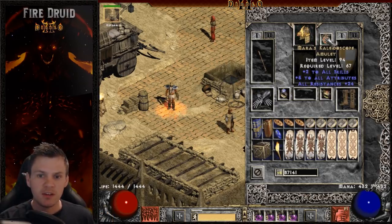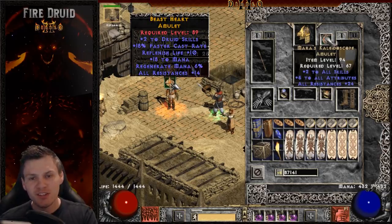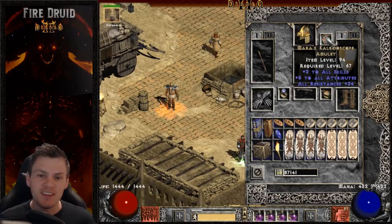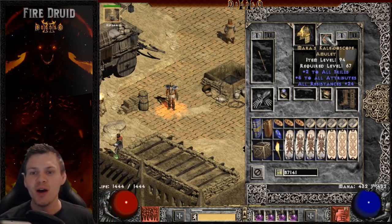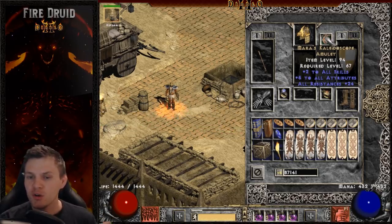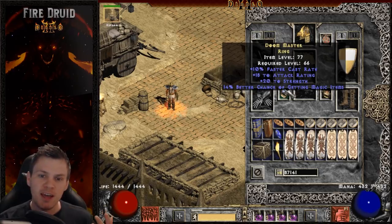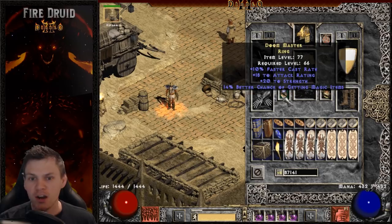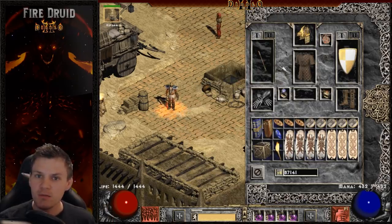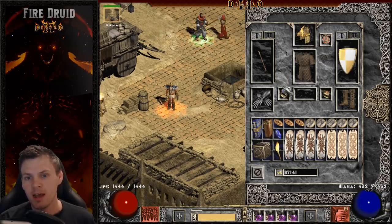For the amulet I'm using a Mara's — plus 2 to all skills, plus 5 to attributes, and 24 to all resistances. Ideally you'd use a plus 2 to Druid skills, 10 FCR caster amulet, but I haven't been able to craft one. Paired with a 10 FCR, 20 strength, 14 MF rare ring and a Stone of Jordan, plus Arachnid's Mesh at 20 FCR, Mage Fist at 20 FCR, and Suicide Branch at 50 FCR, that combination reaches a total of 99 FCR. If I had that caster amulet, I'd probably swap the rare ring for a second SoJ for more maximum mana.